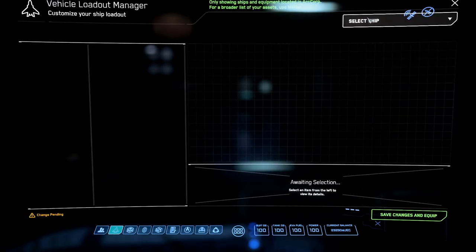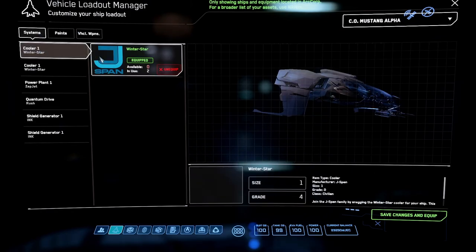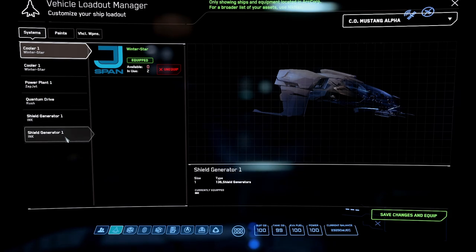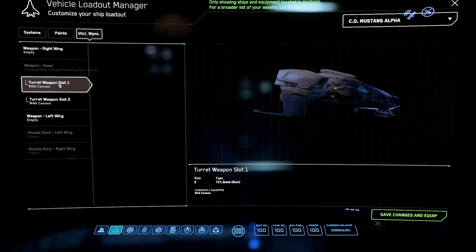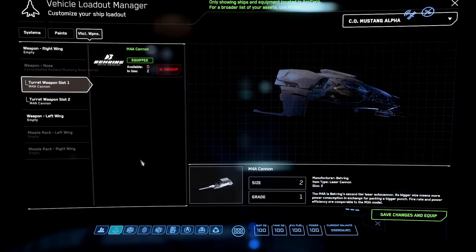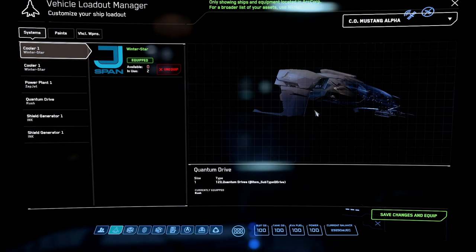The next tab is Vehicle Loadout Manager — it'll show your ships. If I click the Mustang Alpha, I can see what's equipped: coolers, power plant, quantum drive, shield generators, and weaponry. To change weapons, if you had another cannon in inventory, you'd click it, click Equip, then Save Changes — and the current weapon would be unequipped. You can only change ship components if the ship is stored in the city or station you're currently in; you can't do it if the ship is on a pad or you're out on a planet.